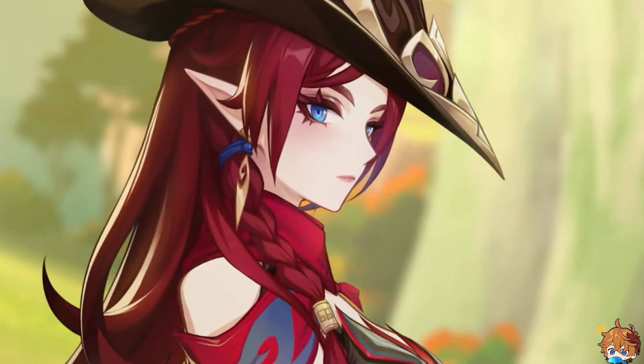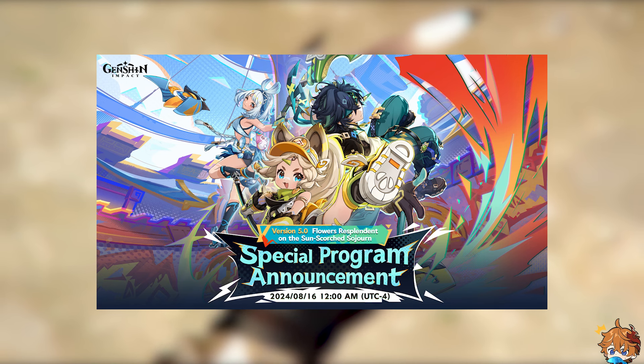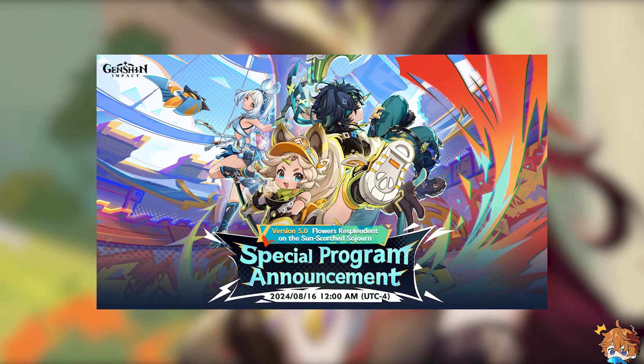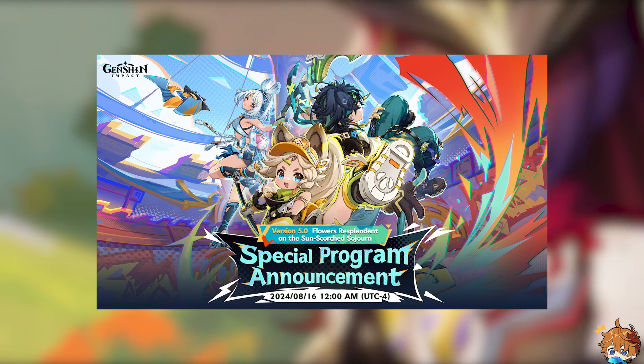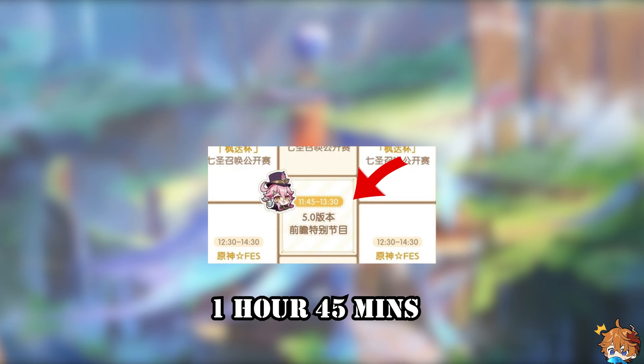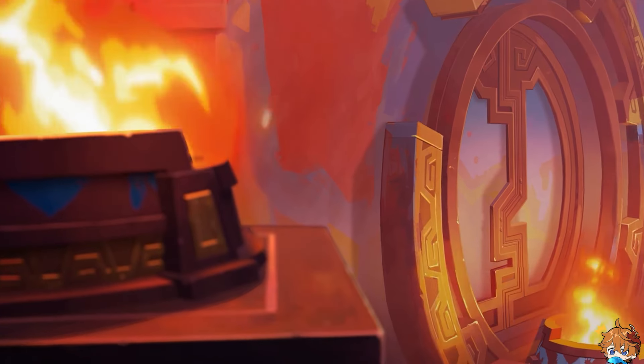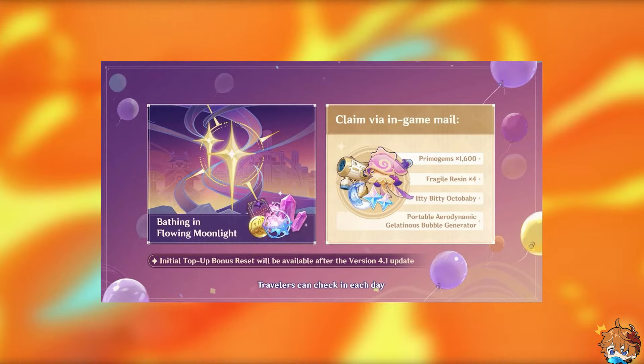The special program for version 5.0, Flowers Resplendent on the Sunscorched Sojourn, is locked in for August 16th and will be streamed on the official Genshin Impact Twitch and YouTube accounts at 12am. The stream will be 1 hour 45 minutes long and may feature Natlan Mechanics, a Natlan Concert, Anniversary Greetings, and hopefully some exciting surprises.